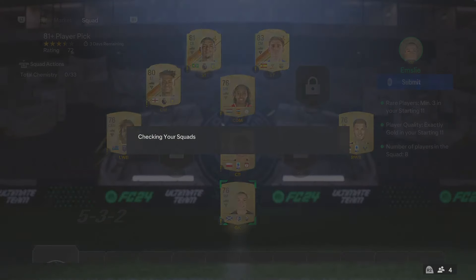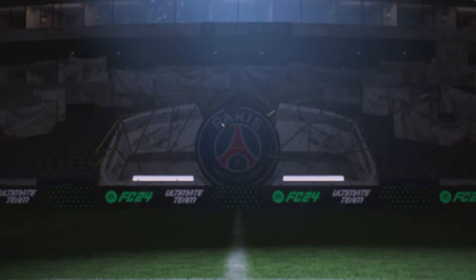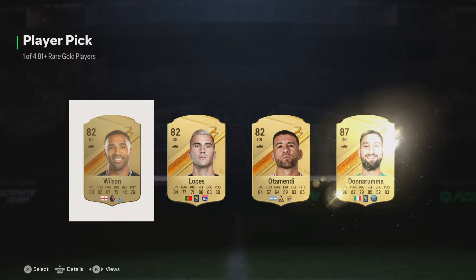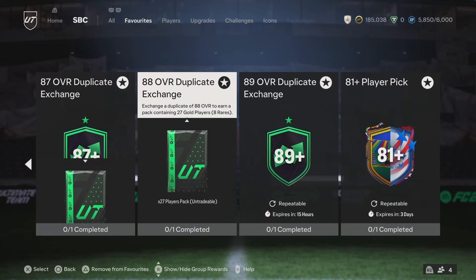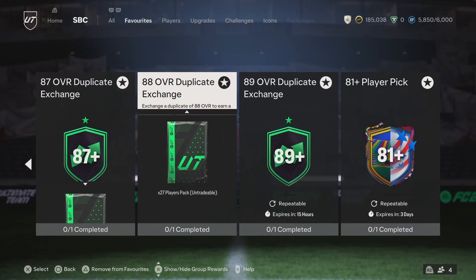An 87! The 87 Donnarumma is very nice there. Same again though - we don't have any packs in the store now. We're just trying to really stock up the club at the moment, so rather than going and doing another player pick or another 80 times 3, I'm just going to go do the pick exchange again.